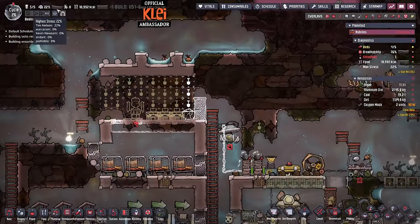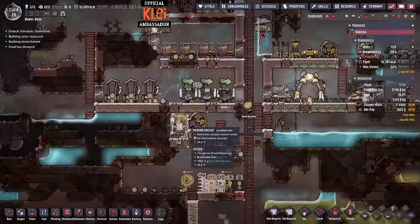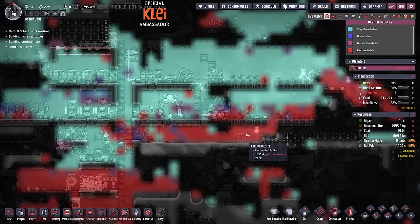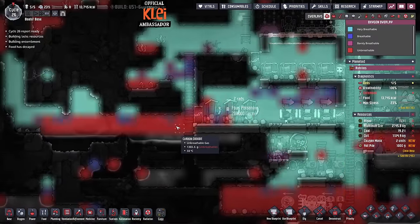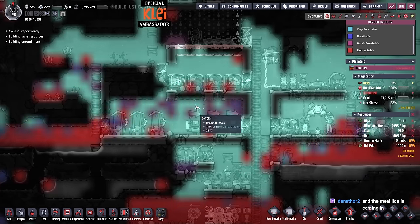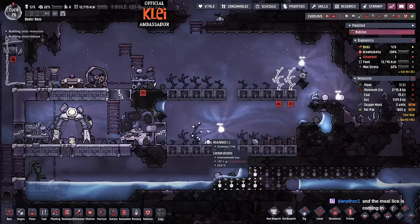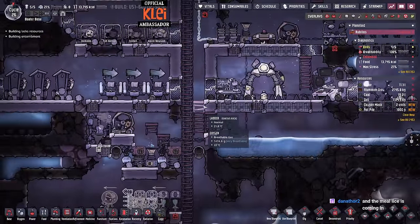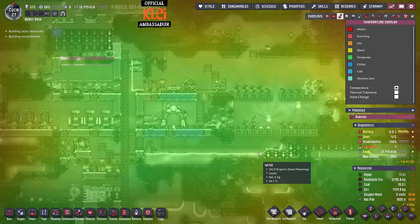Over a bit more time, carbon dioxide will just fall out and get replaced with oxygen. Everything's looking pretty nice right now. The mealwood is coming in - there's our first one growing. So we've just got to watch food a little bit, especially with five dupes now - this isn't technically enough mealwood.